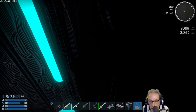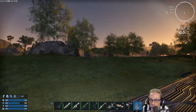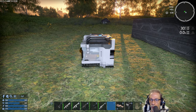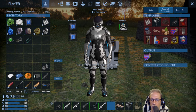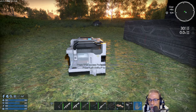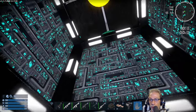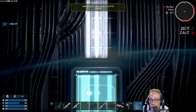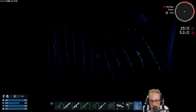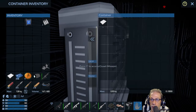Nice temperature — got the jetpack on. Place the portable constructor here. Off to Skillen next — the desert one. There's no breathable atmosphere, that's why we brought the oxygen. Look at the radiation. Turn the jetpack on. Maybe another log file — yes.